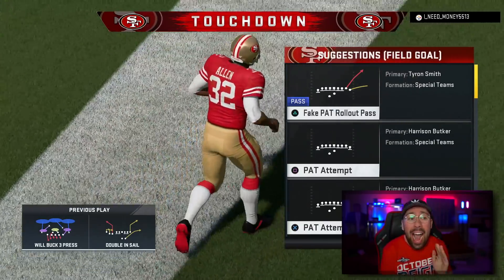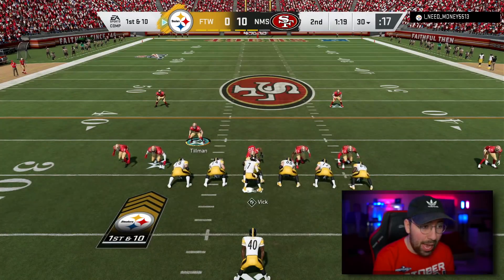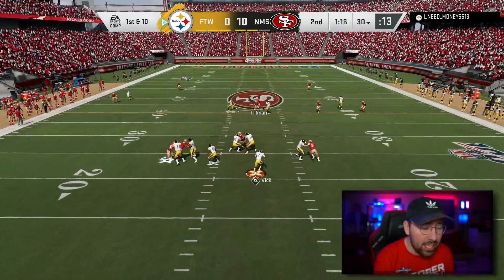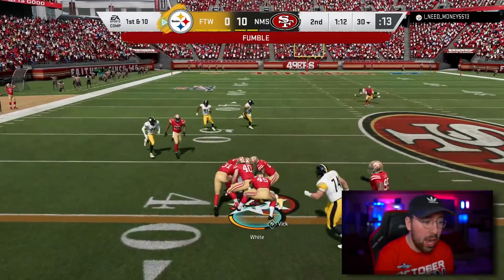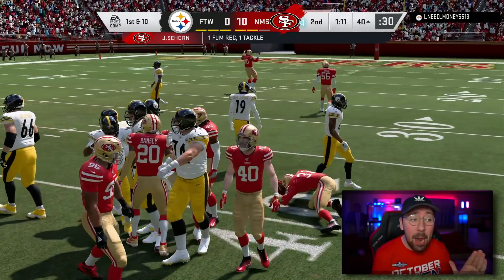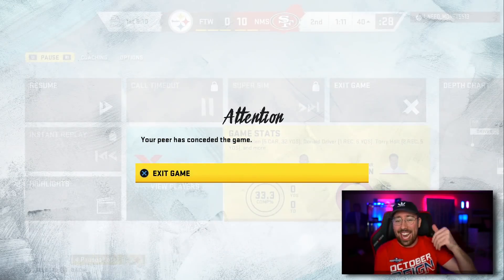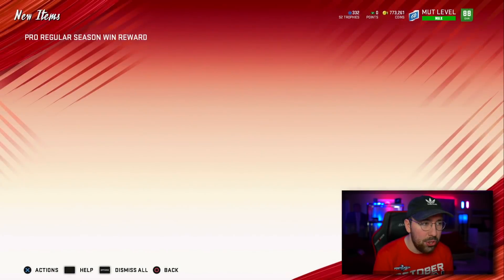I'm usering Tillman as the opponent continues to run the football. We've been stopping both the run and the pass — nothing is working for this guy. He tries to go up the field, fumbles, and we recover it. Let's go! We've completely shut him down on offense — he barely had any yards. 3,000 coins reward — let's go!